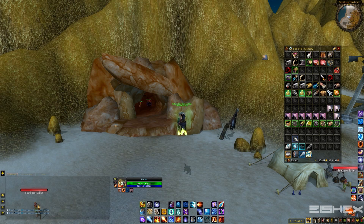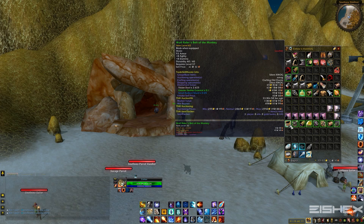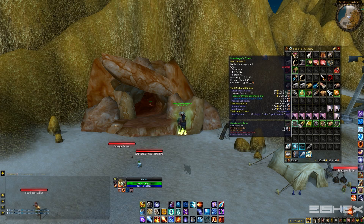Now heading over to the transmog items — keep in mind, prices are going to be different for every server, so don't expect to get the exact results I've got. And keep in mind, this spot is like 300% luck. You can go in there one day, farm for 10 minutes, make 10,000 gold. Go in there another day, farm for an hour and a half, make 1,500. It's totally all over the map. First item: Wolf Riders of the Monkey — market value about 1,180 gold, pretty solid, should sell pretty quick. Next, Hawkeye's Tunic — leather piece, about 300 gold. I'd probably just sell it for 150 to 200 gold to get rid of it, definitely undercut any competition.